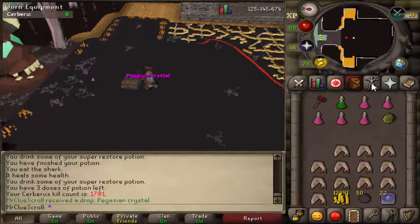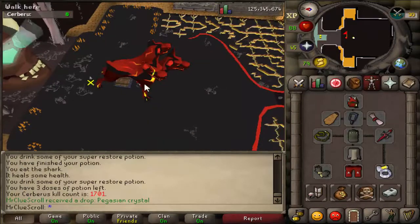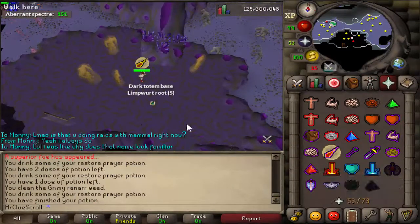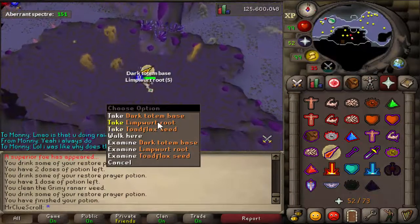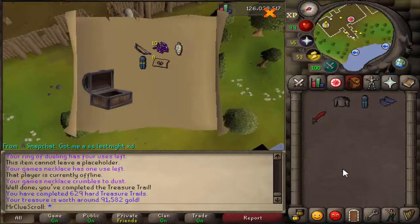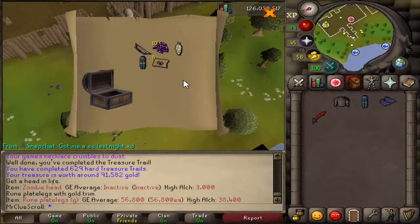We got like the worst crystal we could have gotten — 178k. Here we go, another hard clue scroll — I actually got really scared, I thought that was third age. I'm pretty sure we have both of those items so nothing too amazing, but it's nice to see some uniques.